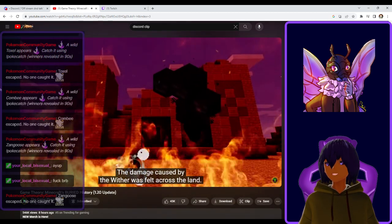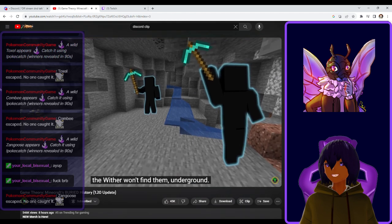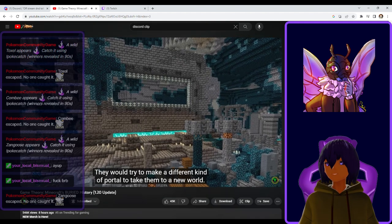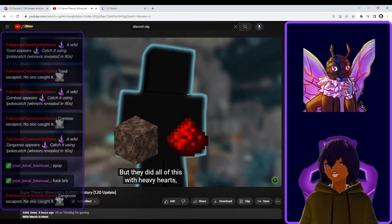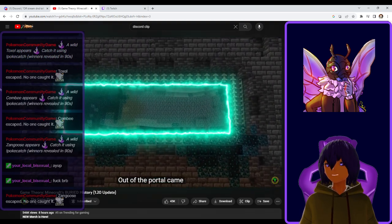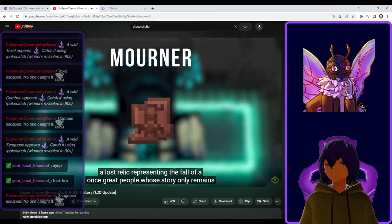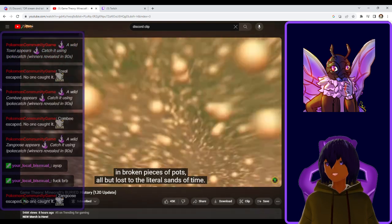The damage caused by the wither is felt across the land. Countless lives lost to its unending rage. What few people are able to survive flee to the only place they believe the wither won't find them — underground. Those that fled to the deep, dark corners of the Minecraft earth created ancient cities, a grand complex that would serve as their new home, at least for a little while. They would try to make a different kind of portal to take them to a new world. They would experiment again with soul sand, combining it with the science of redstone. But they did all of this with heavy hearts, knowing they had doomed their once great world. And when the time came to open the portal, it didn't offer them a new chance, only more pain. Out of the portal came the warden — a creature built of souls, summoned by their regret and their loss. Which is why his pottery sherd, the last in the game, is known as the mourner. A lost world representing the fall of a once great people, whose story only remains in broken pieces of pots, all but lost to the sands of time. But hey, that's just a theory.